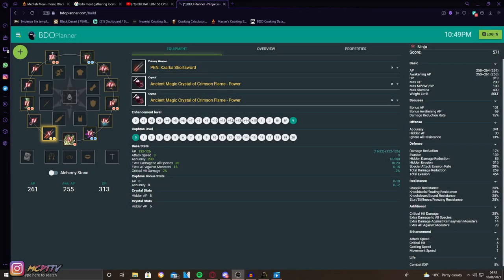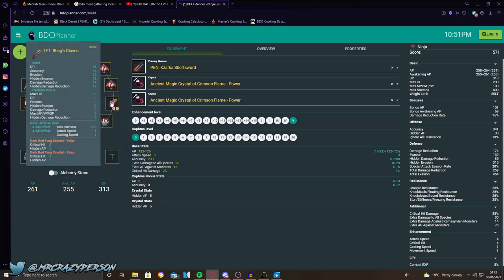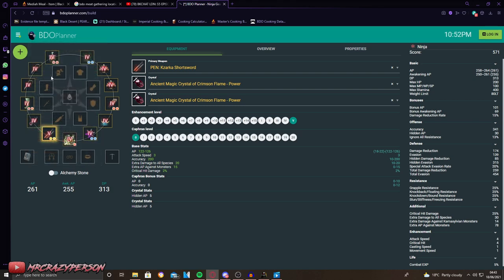An honorable mention I forgot in the crystal section: the Ancient Crystal of Crimson Flame — Power gives another 10 hidden AP. So with that, 10 hidden AP from the gloves, crit hit plus 2 on both those crystals, and Macalods in helmet and shoes, you get a total of 30 hidden AP. If you run Frenzy with Perfume of Courage — which is viable since you'll have max crit anyway — you'll have 50 hidden AP, plus the 30 monster AP from Frenzy, plus 10% crit hit damage from Frenzy. All of this lets you shred through mobs faster than your AP bracket suggests.